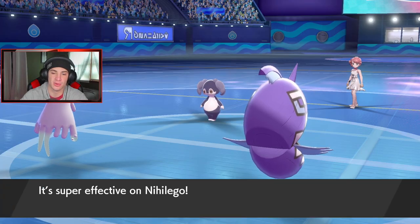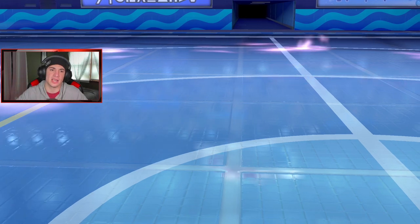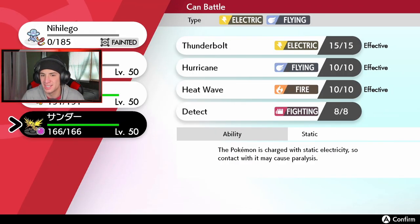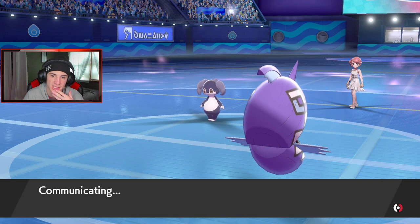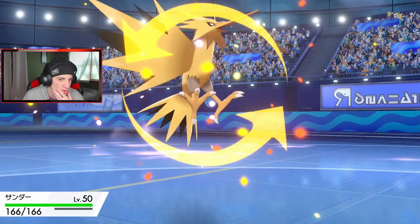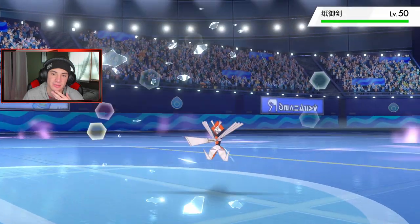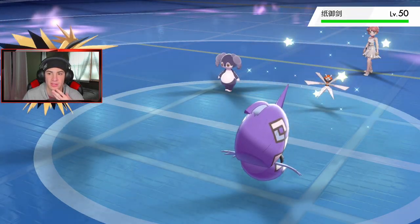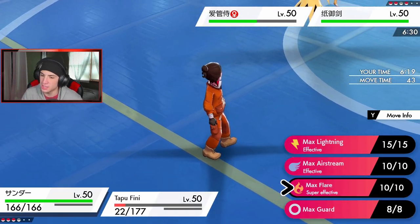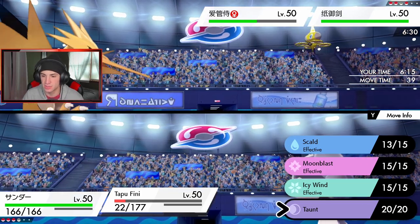I totally forget who else I brought — I'm definitely gonna bring out Zapdos. I think we brought all special attackers. Let's get Zapdos out — we can start taking speed control with max Airstreams and roll from there. He's bringing in Kartana — I'm totally fine with Kartana. I think I just Dynamax Tapu Fini, kick out Kartana, and I can't protect here.